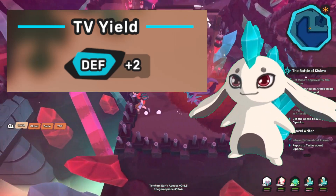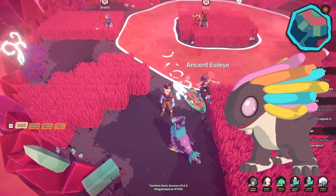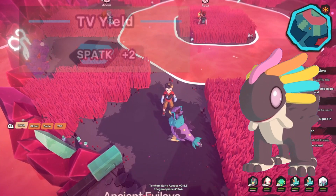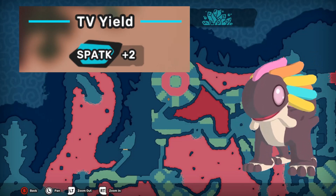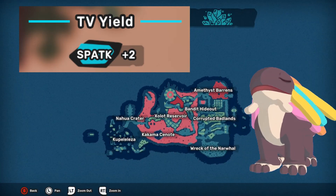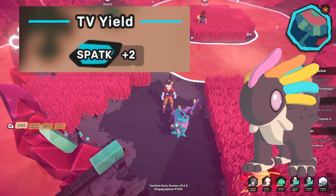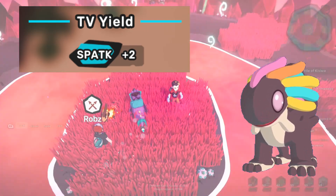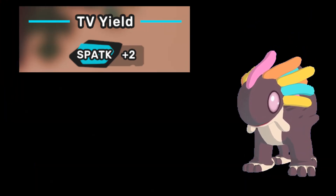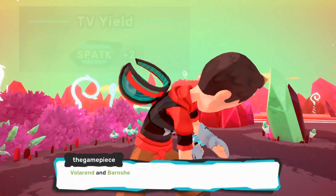Moving on to the special attack stat, you'll be farming Toxolotl. Make sure to bring a Volorand when defeating these — if you KO a Toxolotl it will use Toxic Farewell, meaning you will be poisoned if you don't have poison resistance. So Volorand is definitely the way to go. Put a lure on it and proceed to take out the Toxolotls. Toxolotl has a 100% spawn rate, giving you two special attack TVs each, meaning four special attack TVs after the protein.